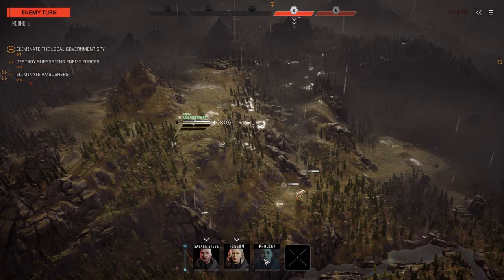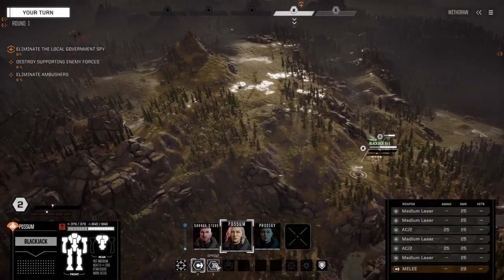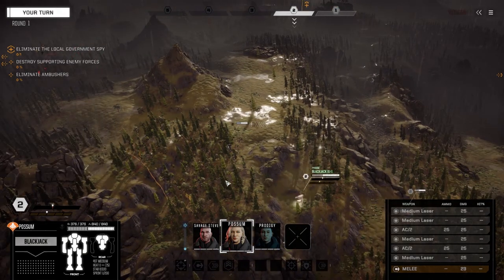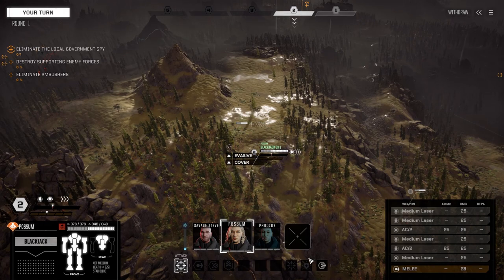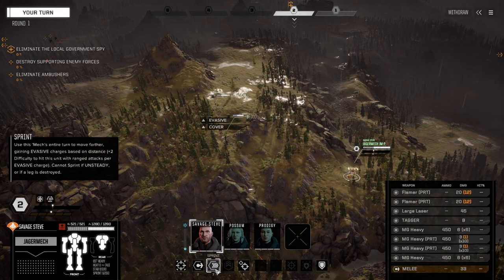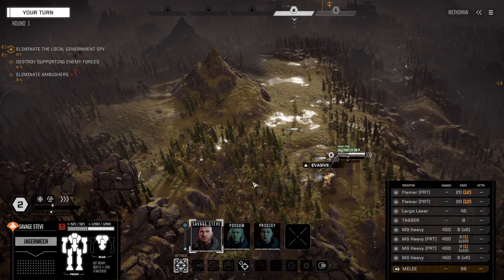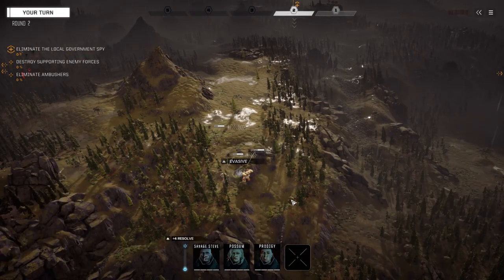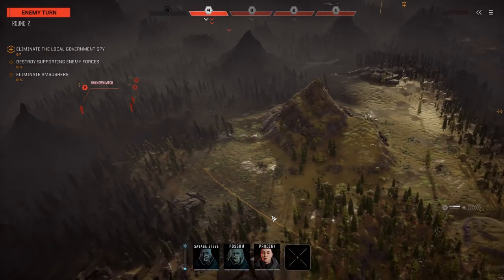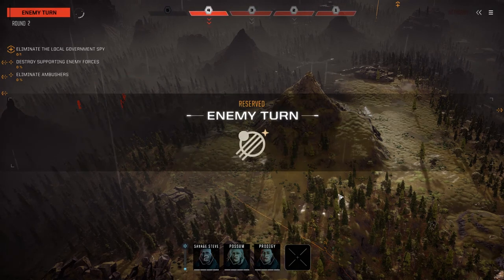I've got Prodigy in the Assassin - he's got better piloting skills. Possum's got better gunnery so she's in the Blackjack, and Savage Steve is piloting the JagerMech. Steve's main goal is just to get in close and hammer these guys. Let's reserve on this one - looks like they've got maybe only three over here. We'll find out in a second, but they are all mechs.